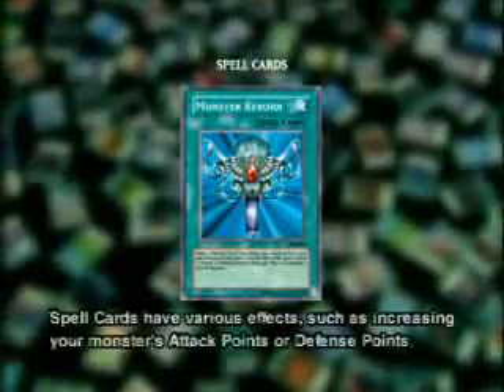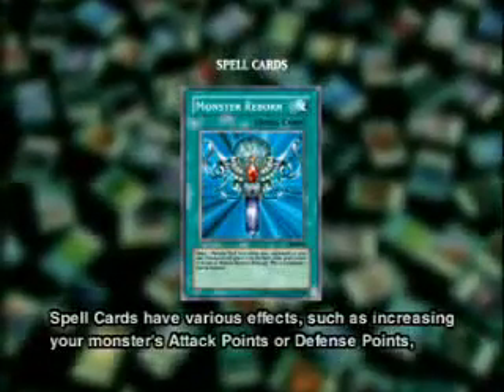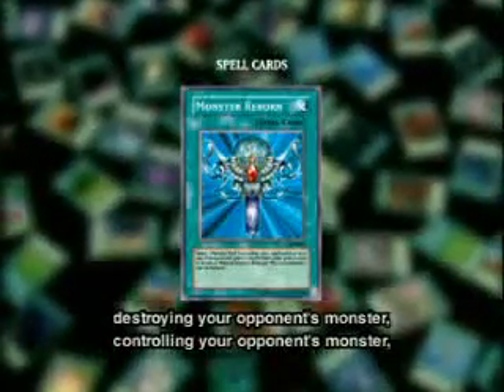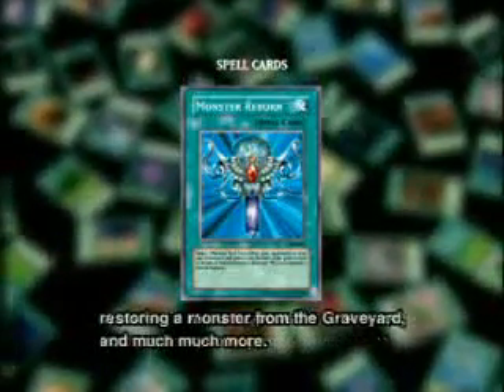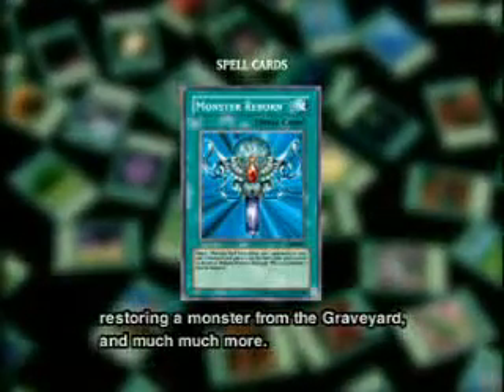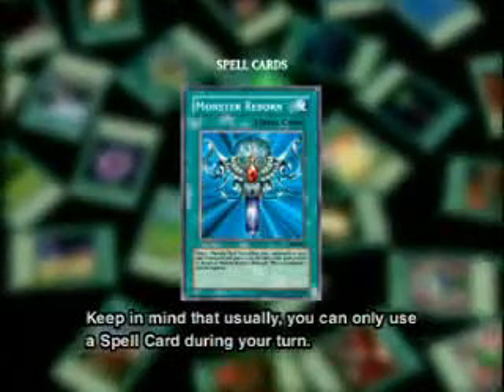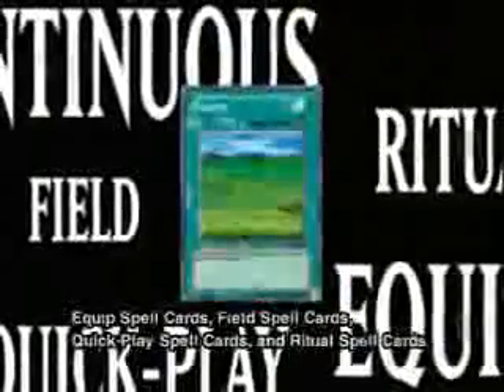Spell cards have various effects, such as increasing your monster's attack points or defense points, destroying your opponent's monster, controlling your opponent's monster, restoring a monster from the graveyard, and much more. Keep in mind that usually you can only use a spell card during your turn. Besides normal spell cards, there are continuous spell cards, equipped spell cards, field spell cards, quick play spell cards, and ritual spell cards. If you check the icon on the cards, you can easily distinguish what kind of spell card it is. For more details, check out the rule book.